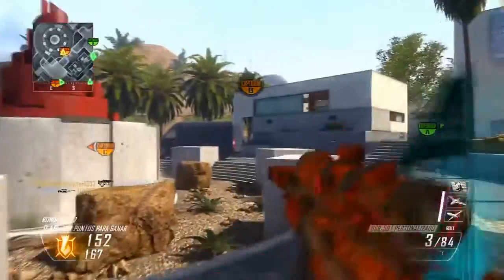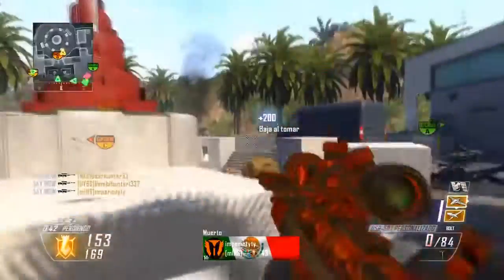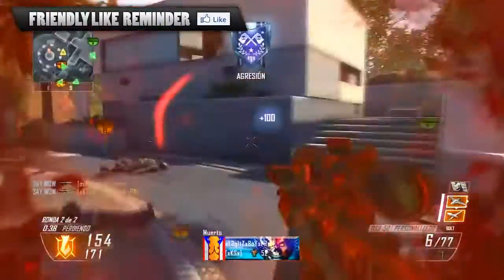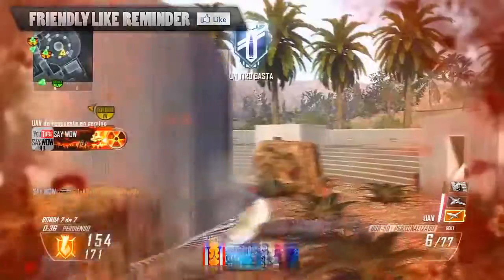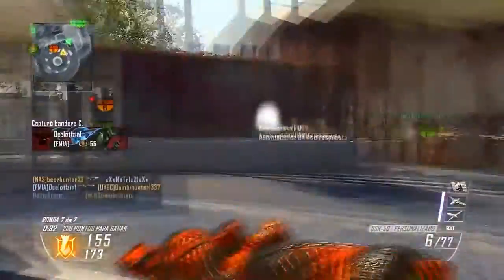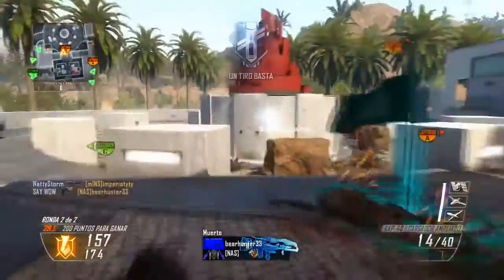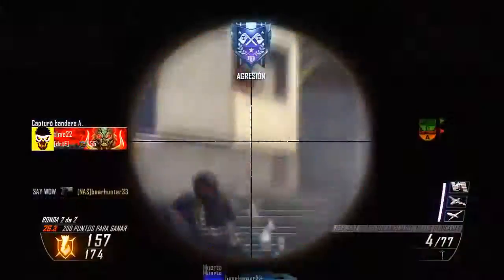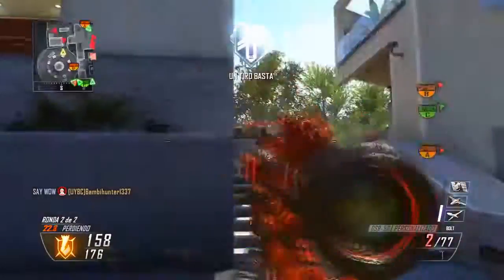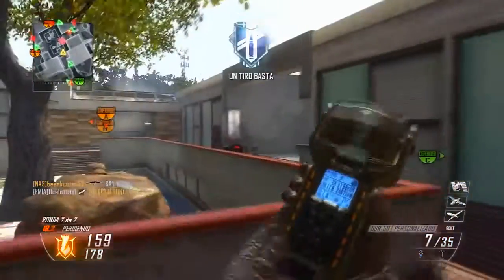Look at this clip right here — one, two, and three — and the guy was right in front of me for the last quad feed, but I failed. It wasn't a fail on my part; it was a fail on my sniper because I ran out of bullets. I had so many situations in this game where I was one kill away from a quad feed but ended up failing because I ran out of ammo or just couldn't find anyone else.